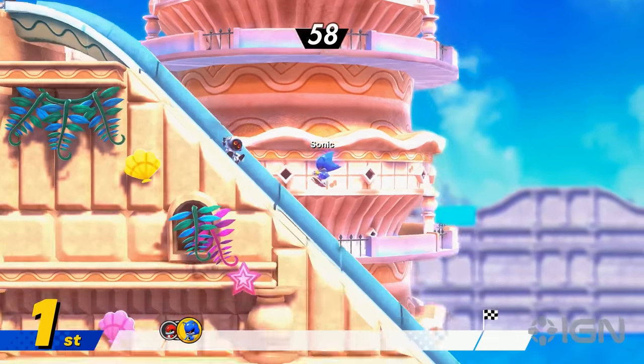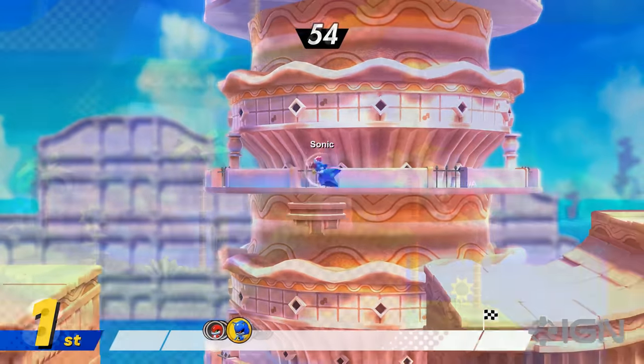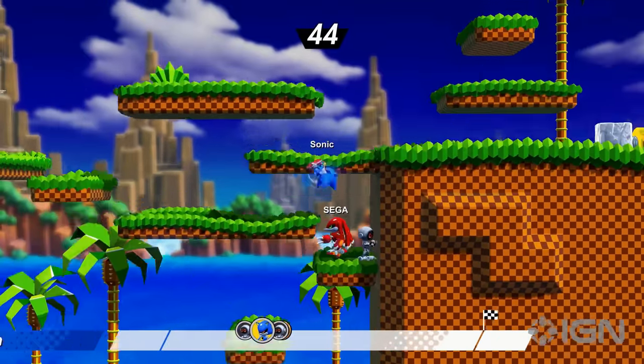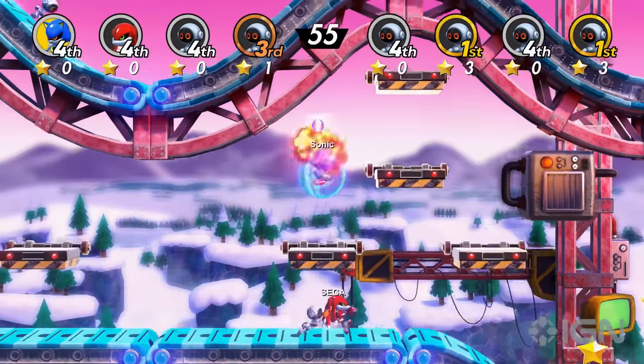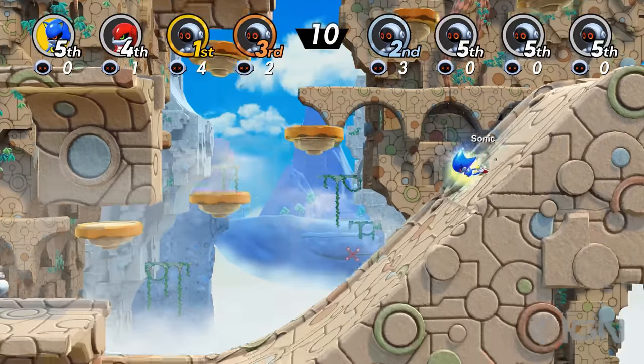Each of the Metal Fighters plays exactly like Sonic, with the Spin Dash and Drop Dash abilities at your disposal. Keep that in mind in situations where going fast is key, especially during a race. Also, break item monitors whenever you see them, as the items they provide can give you the advantage you need to win.